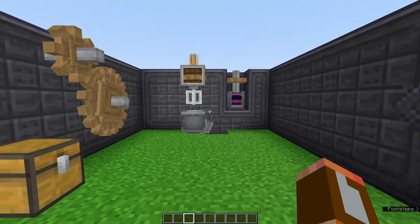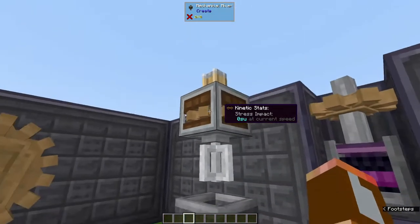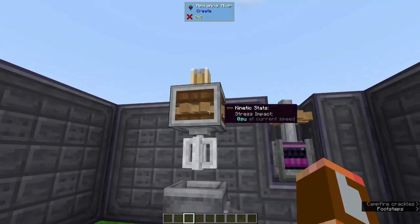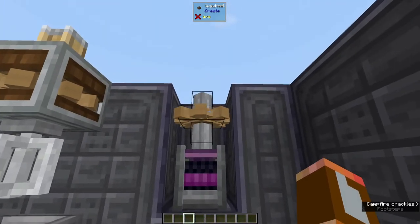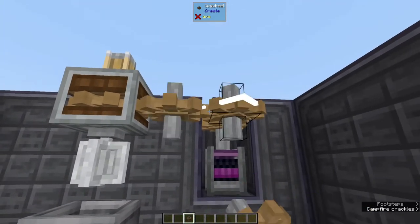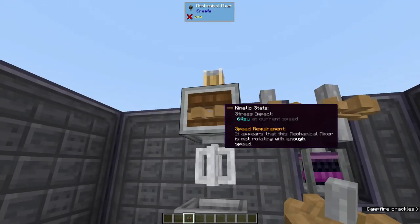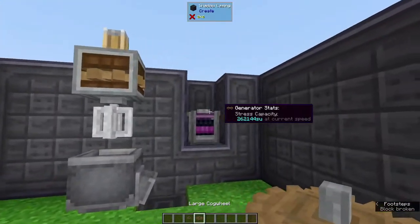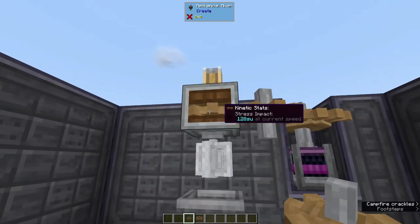Next up is the mechanical mixer. It looks a little bit different — it has a cog in the middle and doesn't have a shaft, so we're going to have to power it using cogs. There's a little caveat though: if we have a water wheel running at full speed we can't just run more cogs over because we'll get an error. We have a speed requirement and our mechanical mixer is not rotating fast enough. So we need to remove these, grab a large cogwheel, throw it up here, and now we're going fast enough.